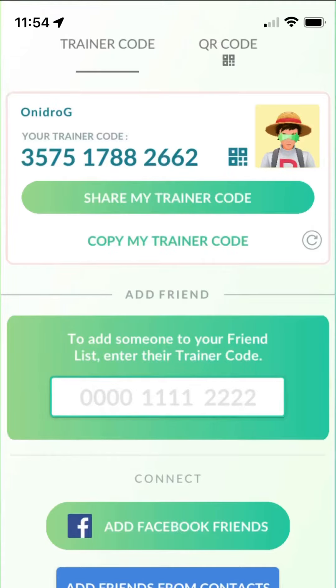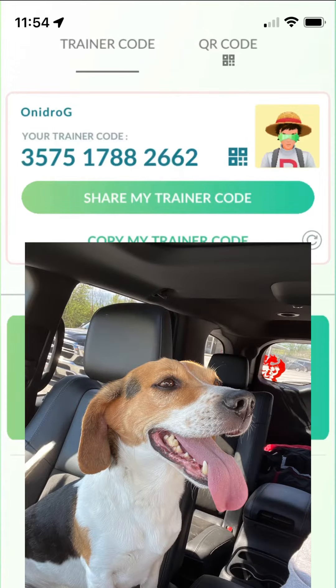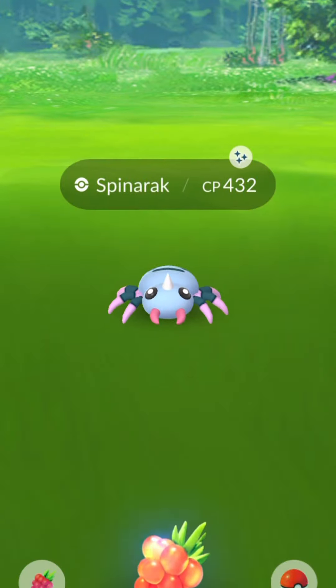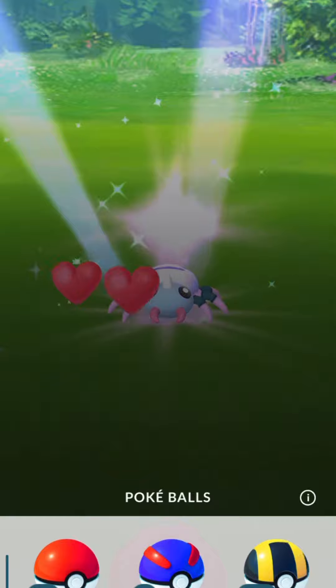How's it going trainers! This is a quick little video for anyone that plays Pokémon GO - feel free to add me. I normally play when I take my little dog Jace out. I'm currently on Team Instinct and I'm level 35. I have two quick shiny encounters I wanted to show you guys. So this is Spinarak.